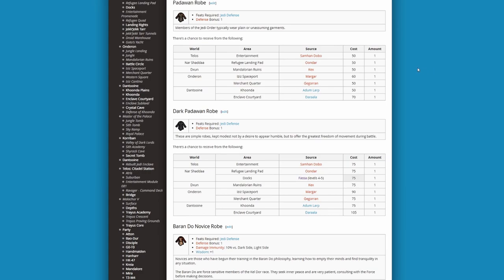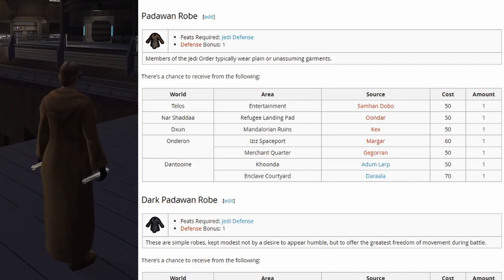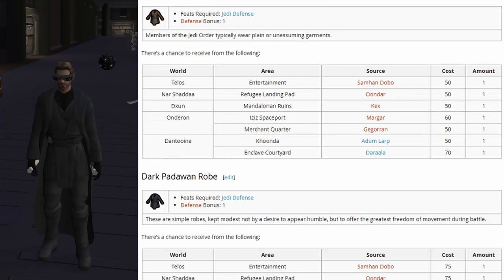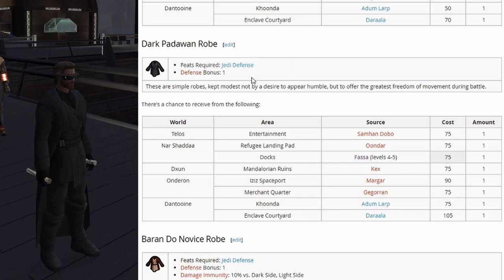Starting in the common tier, we have the Padawan robe. It's kind of bland — it only gives a defense bonus of plus 1. It's fairly easy to come across and quite cheap. Next up we have the Dark Padawan robe. This one is pretty much the same as the Padawan robe, just a dark one — nice and black, which I prefer.